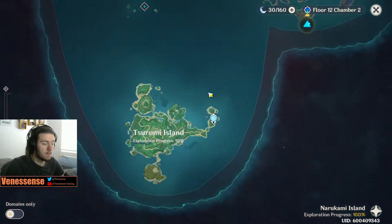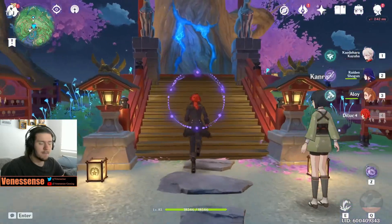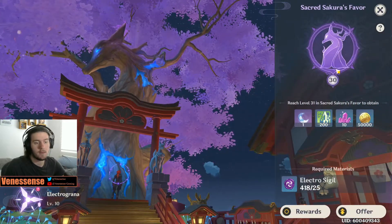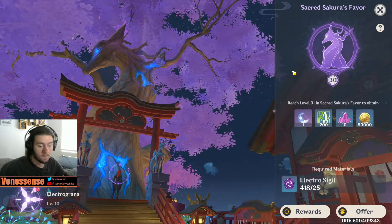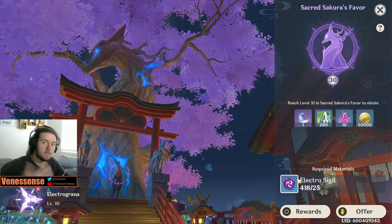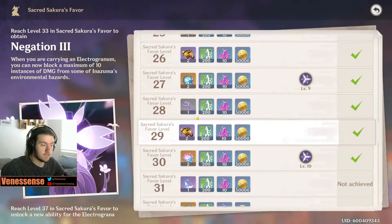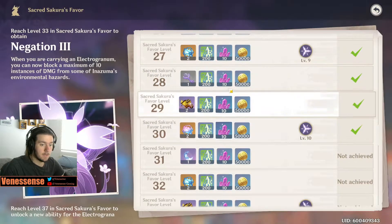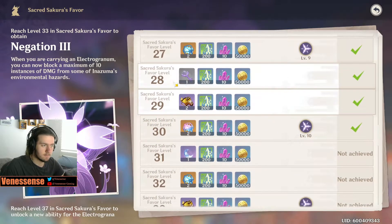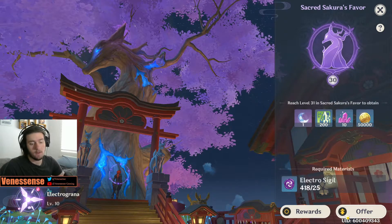We're at a solid percentage of exploration and I've only managed to get 418 electro sigils. Mathematically that doesn't add up to 50 from 30, because that is where we're currently at — level 30, which was the highest you could get in 2.1. Now we're going to offer all 418. We don't have one of the Shrine of the Depths keys, so this will actually give us the key. It gives us the final Shrine of the Depths key — I thought this was a 38 for some reason but whatever — this is going to give us hopefully another key.